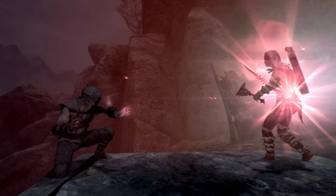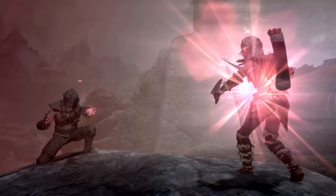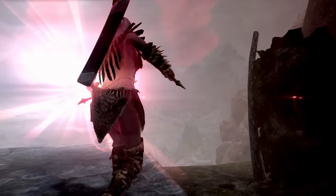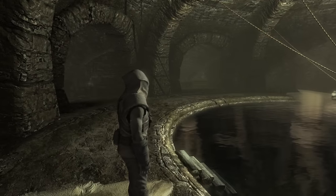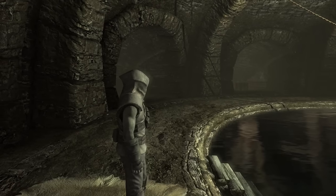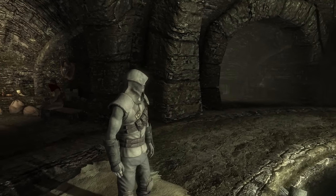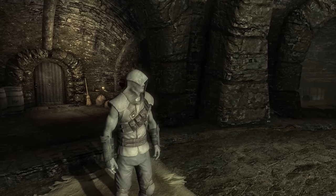If he finds himself in trouble, the click of a finger will have all of his enemies tearing themselves to pieces, or more often calming down completely, smiling and waving as the Shadowfoot walks out with their prized item. In Skyrim sometimes you have no choice but to kill, and for that reason this build will carry a variety and good amount of magical scrolls.